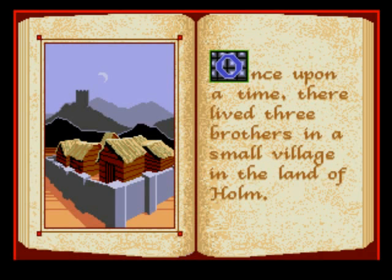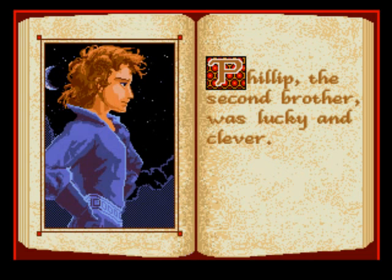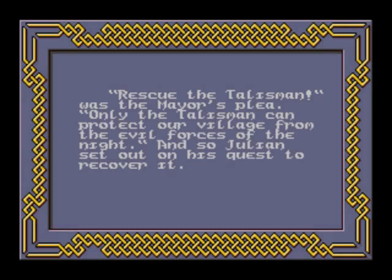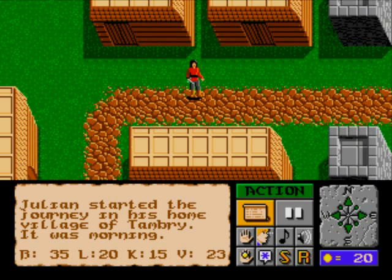Brothers living in the land of Holm — that's Holm, by the way. That would be our main character for the game, Julian. This is Julian's quest. Hope you appreciate that face, you're going to be seeing a lot of it. Phillip is in the game too, but we won't be seeing him at all. And we'll be seeing kind and gentle Kevin zero percent as well — they're the two brothers that the game forgot. So we've got a mayor telling us to get talismans to protect from evil forces. Say hello to Julian. We are in the village of Tambry. It's morning, and we've got a lot of stuff we could do.